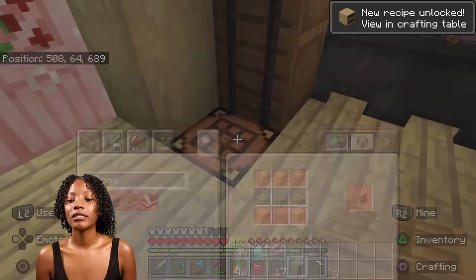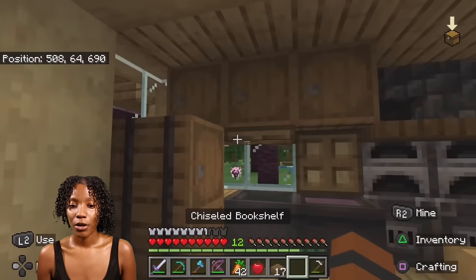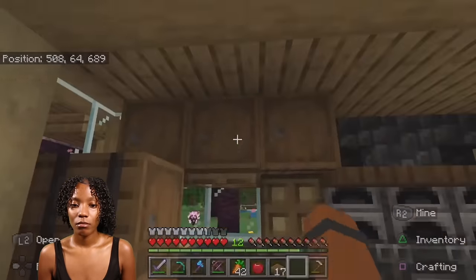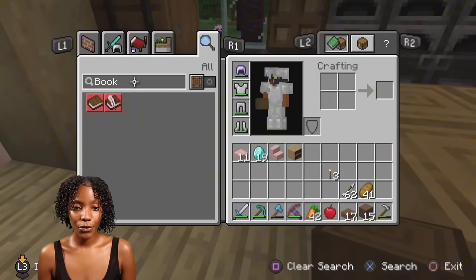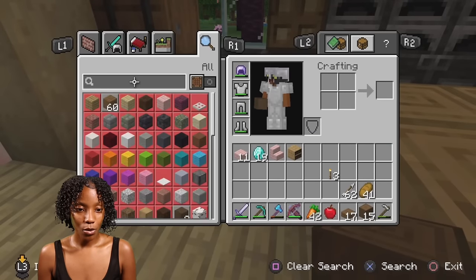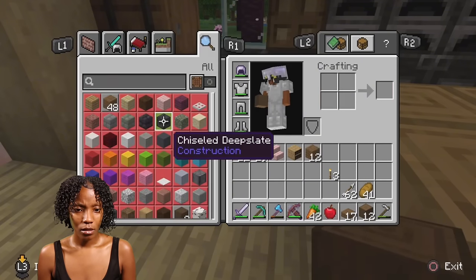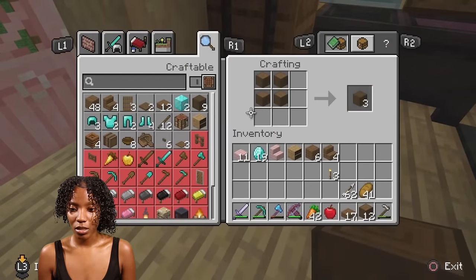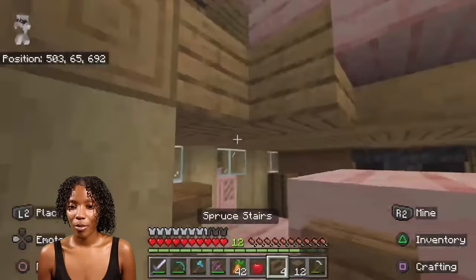Did I seriously just make a bookshelf? I needed that to make stairs! Oh my god and that was my last spruce! We got some more spruce — don't play with me! I'm trying to turn craftable off so we can make the stair real quick. Okay, now turn craftable back on. We just needed one stair — was it that serious?